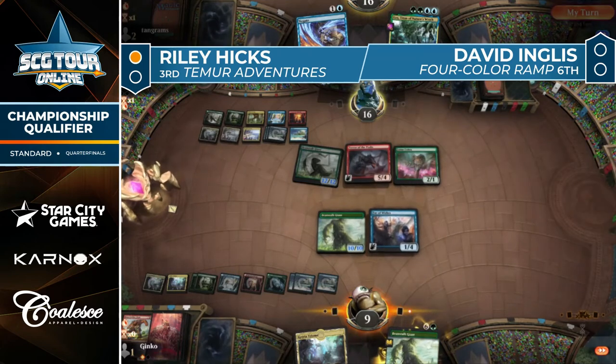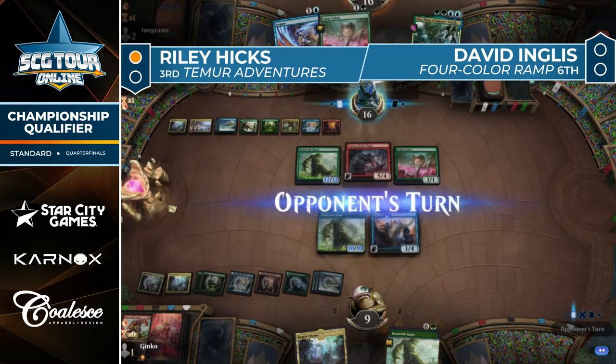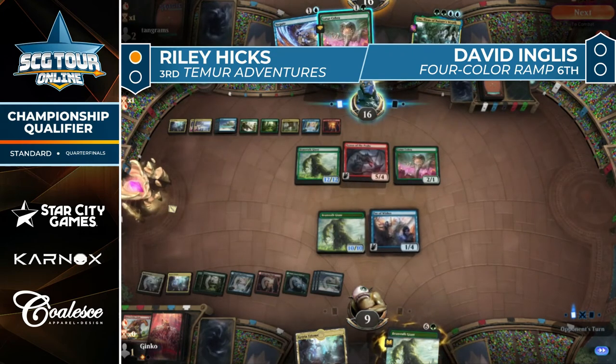Beanstalk Giant — just a mere 10/10 in combat. Ingles is at 12/12. Also, it doesn't have reach — which means Terror of the Peaks can fly over it. Fate of Wishes does get the chump block though.